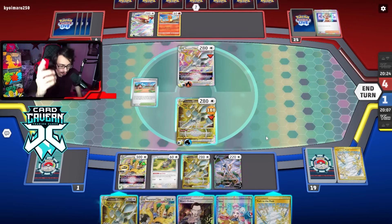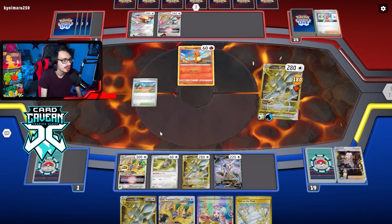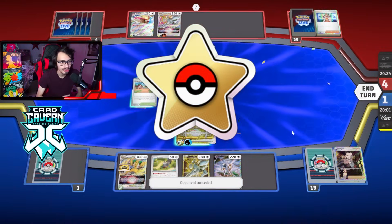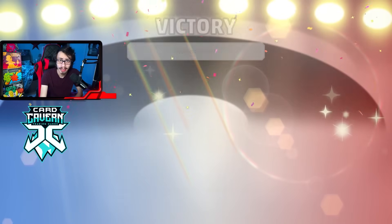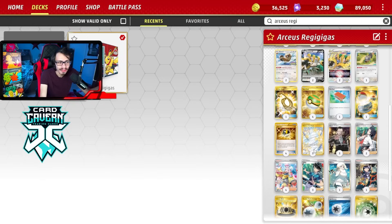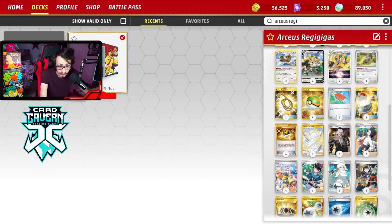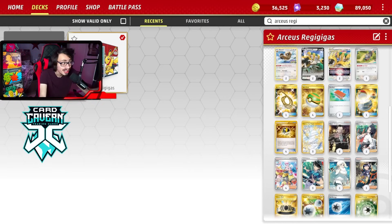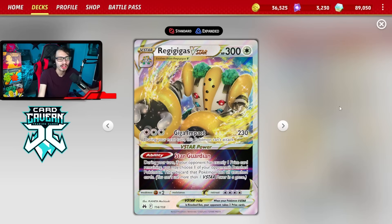There you have it — that is the Arceus Regigigas deck that got top 8 in one of the most recent Late Night Tourneys with over 200 players in it. This deck is actually really cool and I honestly enjoyed it. I think this deck does need to play a Stadium that's not a Path though — you saw there against Lost Tina, they found Path immediately and I couldn't do Starbirth. I honestly wouldn't hate playing a Collapsed Stadium, Lost City, or League Headquarters. This deck definitely needs another Stadium. But other than that, the deck was pretty sick, a lot of fun to play, and it is always fun to use Regigigas V-Star and the Poppy combo.